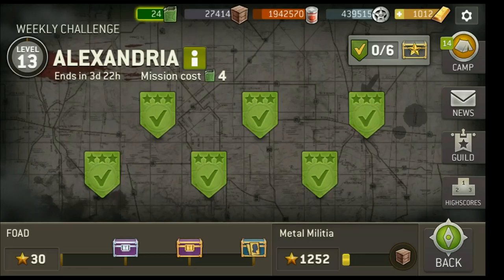Hey everyone, welcome back. For this video I'm going to show you how to effectively get through each one of the six challenges for our new weekly challenge. We're back in Alexandria, and Alexandria will not be falling this week. I've already completed the first round which I started on level 12, and I am now on level 13. The methods I employ throughout these six missions will help you regardless of whatever level you are starting on, since these missions do not change — it's the same concept whether you're on level 9, 10, or level 18.